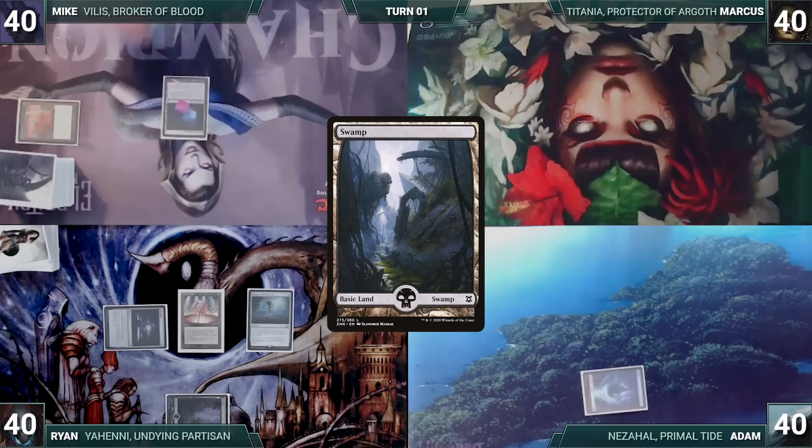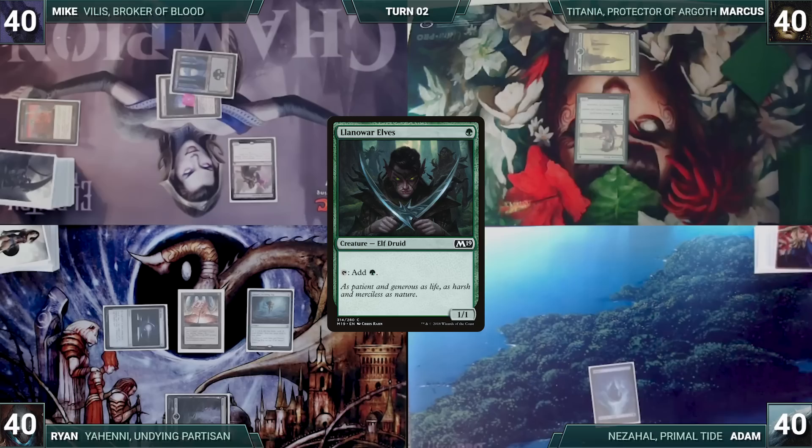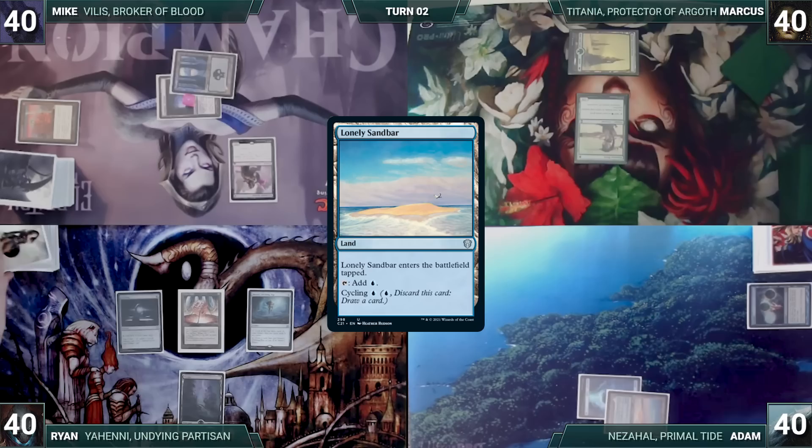Mike draws, plays a Swamp, casts Mindblade Renderer, and ends the turn. Marcus draws, plays a Snow-Covered Forest, and casts Aluren Elves. He passes. Adam draws and casts a Ponder — looks at the top three, doesn't like what he sees, and shuffles yet again. He draws a card and plays a Lonely Sandbar tapped, then ends his turn.